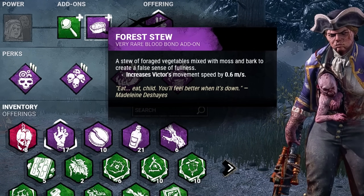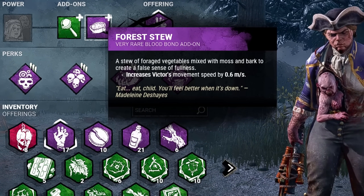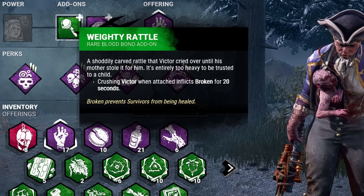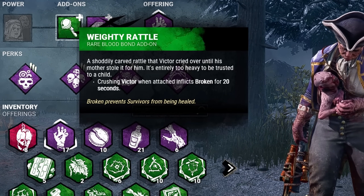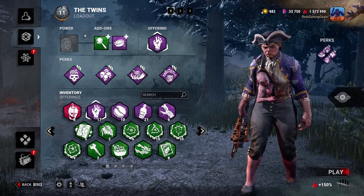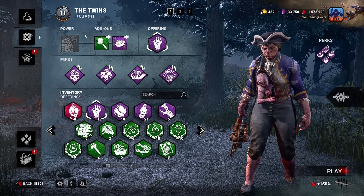As far as add-ons, you want to go with Forest 2, which increases Victor's movement speed by 0.6 meters per second. And we're going with Weighty Rattle — crushing Victor when he's attached will inflict a broken status effect for 20 seconds. Overall, this is a very brutal hit-and-run playstyle with Twins that is a lot of fun.